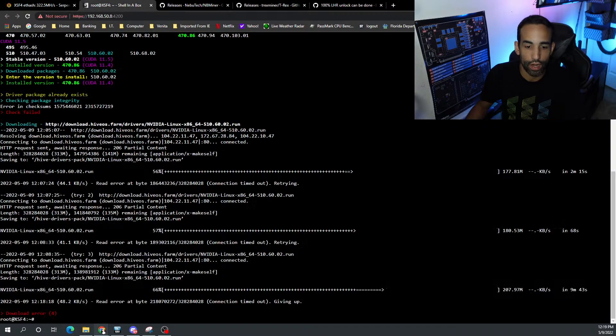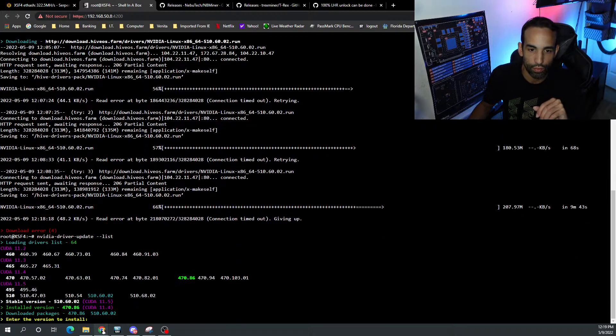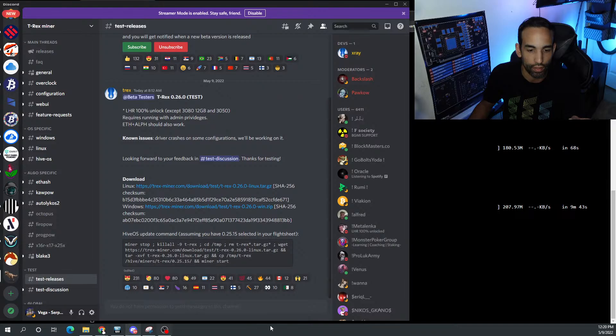Go back to those videos, grab that pinned comment, copy-paste it in Hive, and you should be able to run it. The system that has all my LHR GPUs is giving me trouble — something to do with the network, specifically the switch — running super slow, keeps getting caught up at 56, 57, 66% trying to download the driver. The driver needed for Hive is 510.60.02 or newer, at least for NBMiner, which I verified yesterday was working.